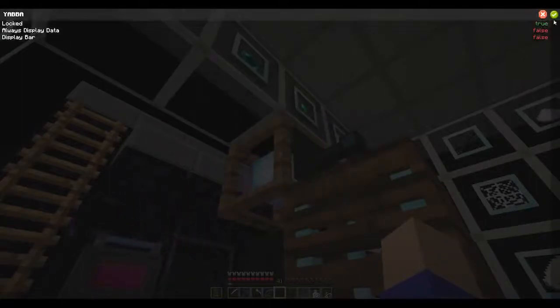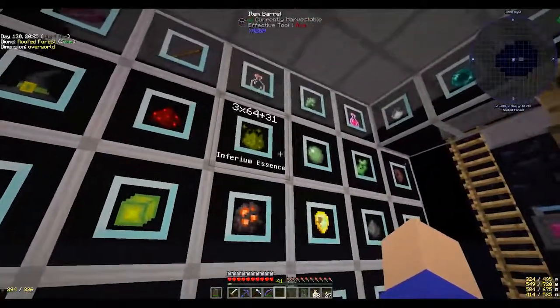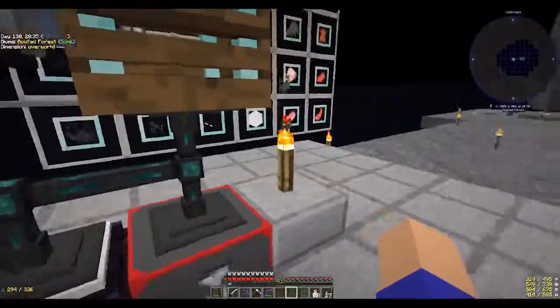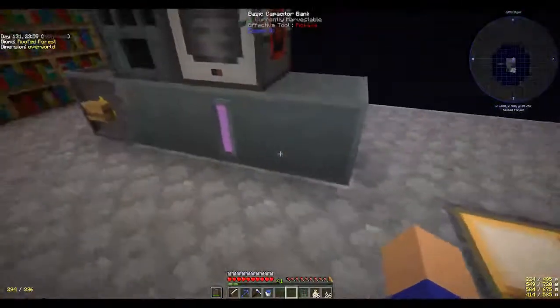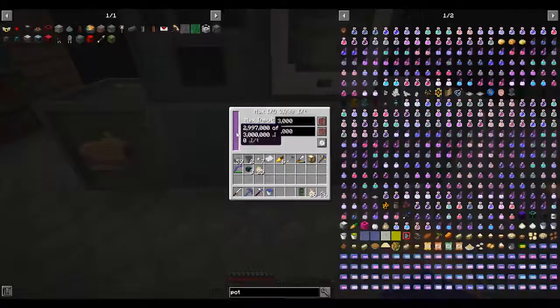The witch hat apparently isn't going to do us any good either. Wow, that's a lot of experience there. So that's that. I think I'm going to go up top - I'll show you this. I moved this battery. I made a more basic capacitor bank, and it's holding 3 million RF - whatever that measurement is. Anyway, it's holding a lot of energy, plenty of power here and here.